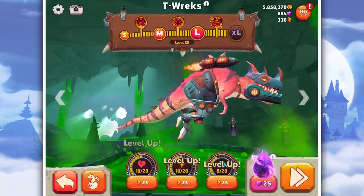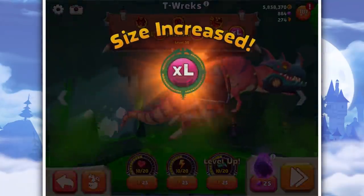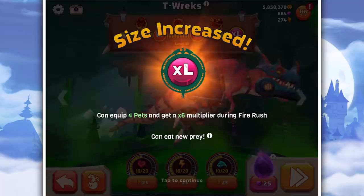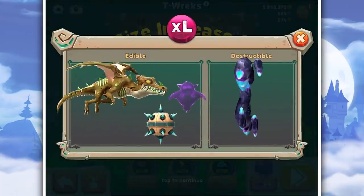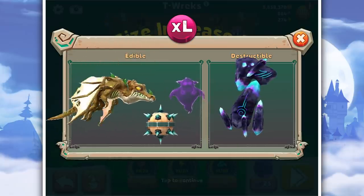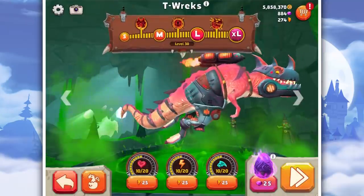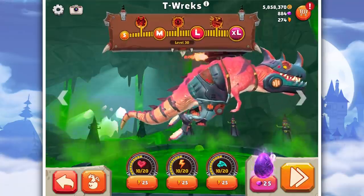Let's get it to the biggest — one more. Yes! Excel — we've got four pets and times six multiplier. Can eat new prey. So we can eat the purple ghosts, can't eat the red ghosts though, and the biggest dragons. We have fully upgraded this dragon T-Rex thing.